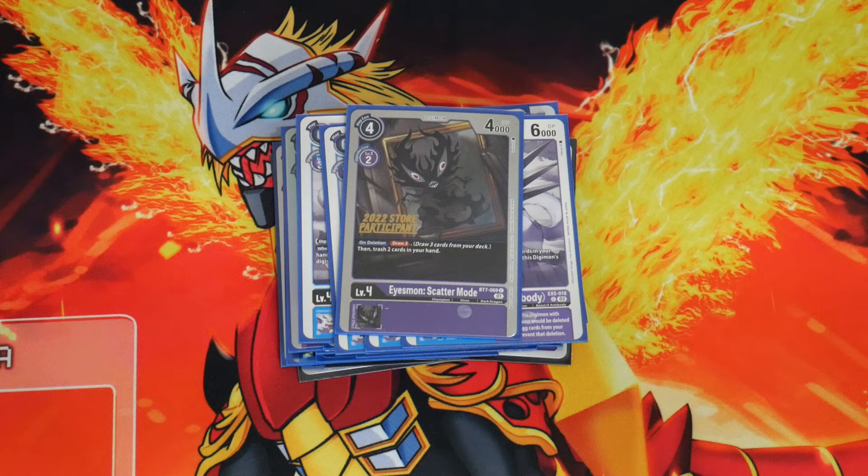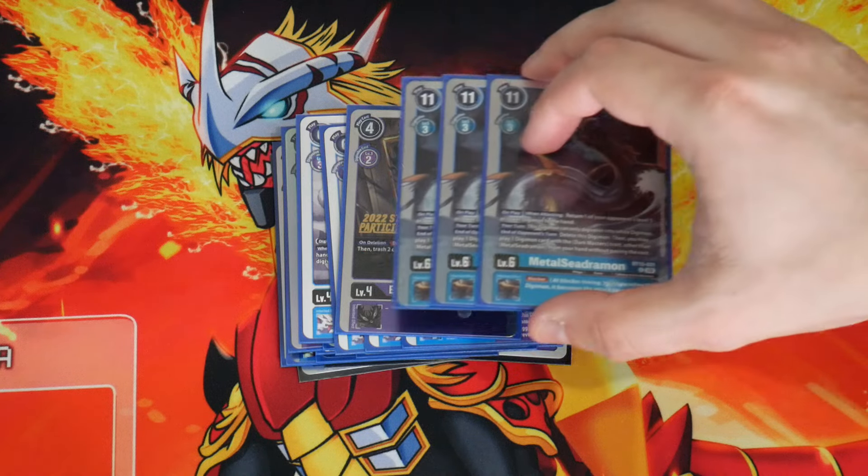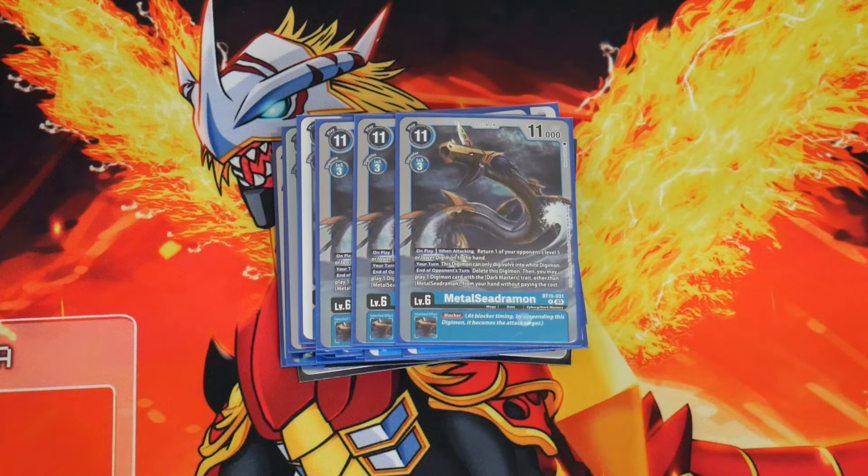At level 6, I'm separating into two categories: Dark Master cards and non-Dark Master cards. The best Dark Master card is Metal Seadramon, which is there for the inheritable Blocker — that's huge, giving you Blocker on a 15k body. It has an on-play when-attacking effect that returns one of your opponent's level 5 or lower Digimon to hand. It also has an end-of-opponent's-turn effect that deletes it and plays another Dark Master from hand, but you'll never use that. The only reason you use this card is for the Blocker inheritable and occasionally its on-play.